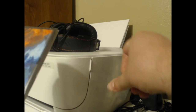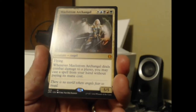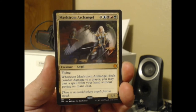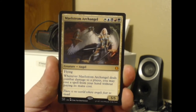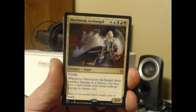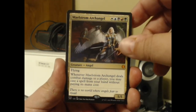All right — Rainbow, show me what's up. And in a Rainbow pack, I'm not entirely certain of the contents, but it would seem we have Maelstrom Archangel, costs WUBRG to cast. It is a mythic — it is a reprint, but it is a mythic. We did get a mythic pull: a 5/5 Angel with flying. Whenever it deals combat damage to a player, you may cast a spell from your hand without paying its mana cost. That is interesting.